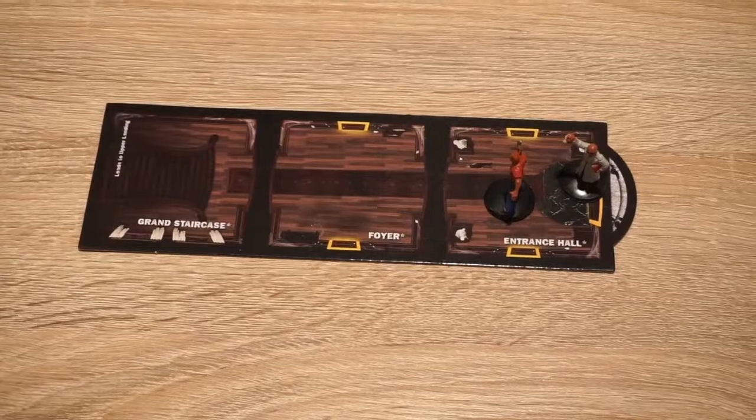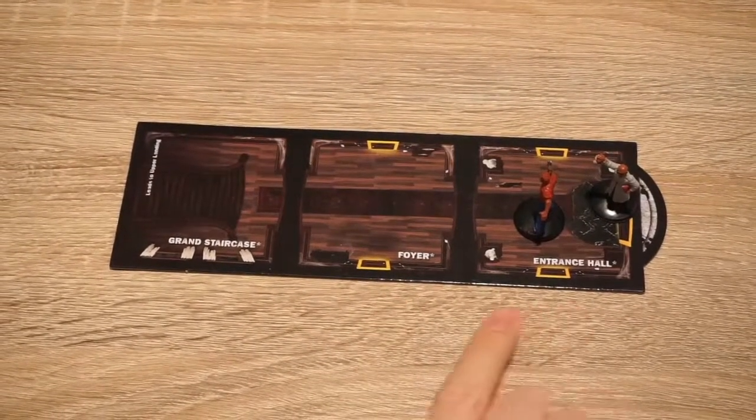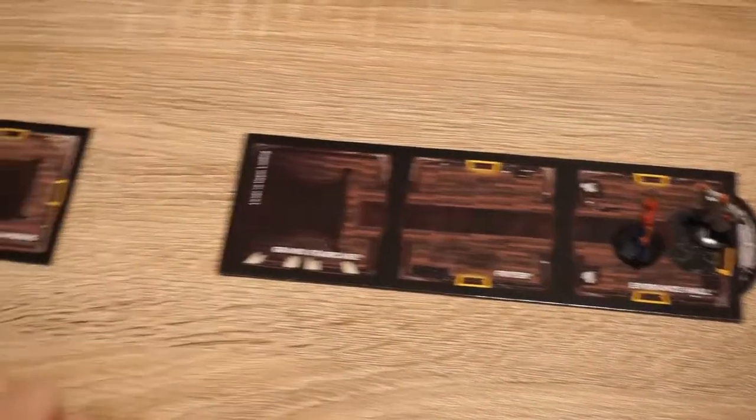So you start the game with these landings. You start off with the entrance hall, the grand staircase, and the upper landing.